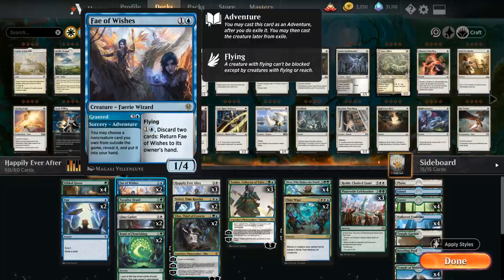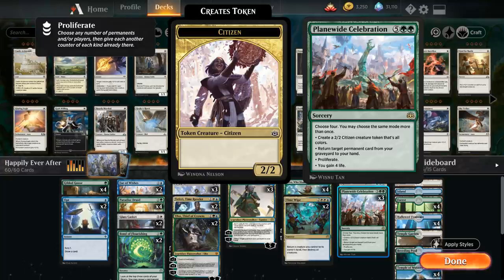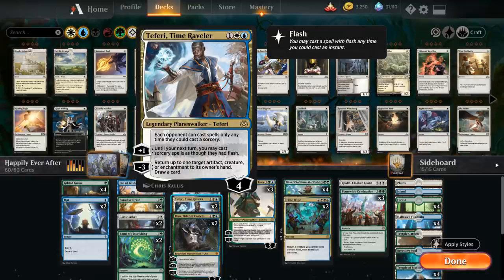We also have two copies of Fae of Wishes, which can be a 1/4 flying blocker against aggressive decks. Mainly we're interested in the Granted adventure, letting us search a non-creature card out of our sideboard, so we can search up a 4th copy of Happily Ever After or Plain White Celebration. We also have two copies of Bond of Flourishing for life gain, which is also a sorcery and can help us find the 3-mana enchantment and various planeswalkers. We've got Teferi Time Raveler for interaction, and its plus 1 lets us cast Plain White Celebration in the opponent's end step.